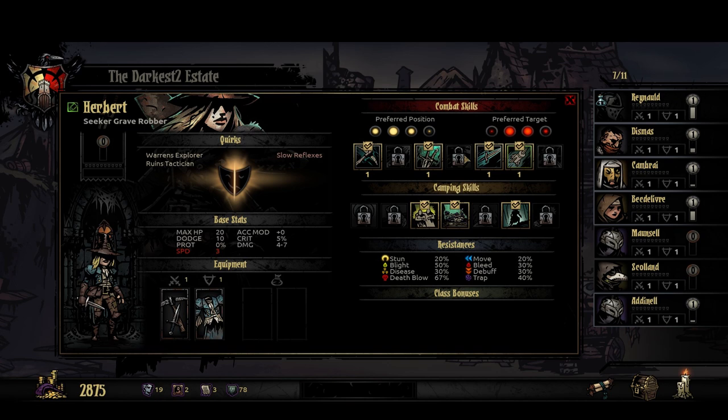Initially I would look at a Crusader and say, oh, I really want one that has XYZ skill and that one doesn't have it, so I don't want him. That's less of an issue now. The determining factor initially, I think, is: what class do you want, and then what are the quirks? Slow Reflexes: minus one speed — that's not a huge deal. Has Warrens Explorer, which could be useful, and Ruins Technician, which is definitely useful especially early on. This is a good grab. Yeah, this Grave Robber with these quirks — this is a good deal.